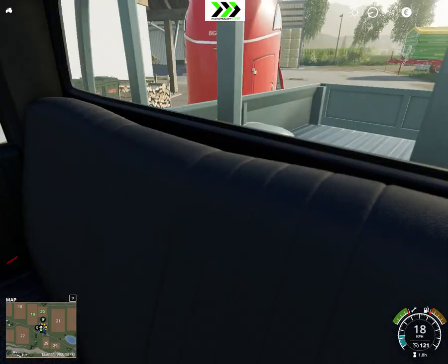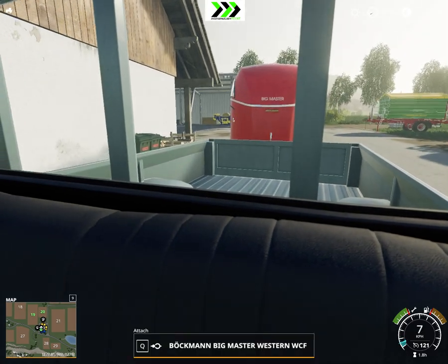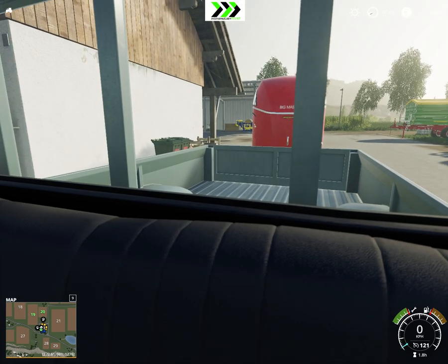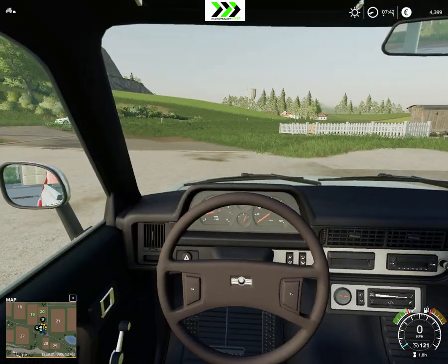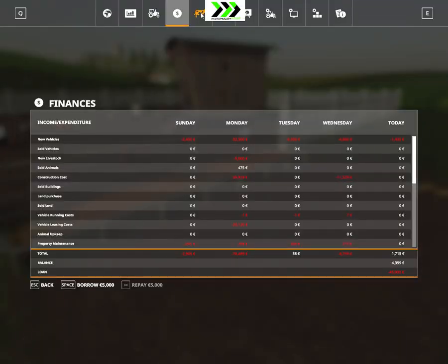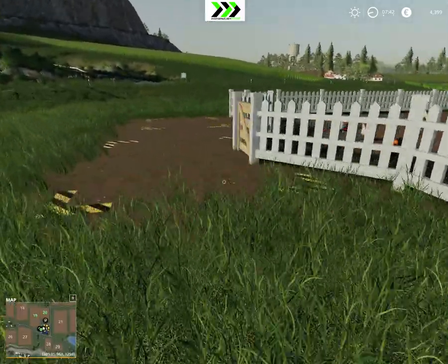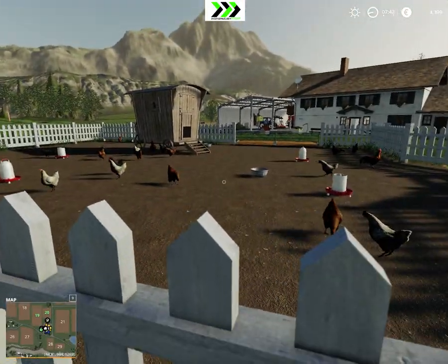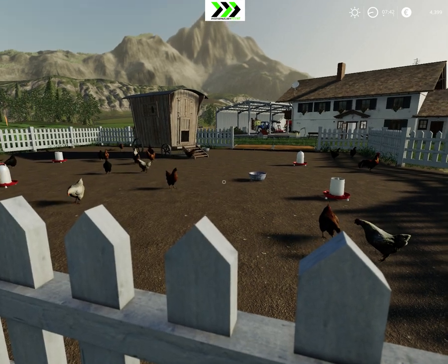Maybe I should sell those chickens and do something else — pigs or something. They seem to eat everything. Should I do pigs? Chickens are okay I guess; they don't eat much so that's good. Anyway, I'm going to leave it there. Thank you for watching. I hope you enjoyed this episode of Farming Simulator 19 on the Felsburn map. We'll see what we do next time. Have a safe day everyone, take care, bye-bye.